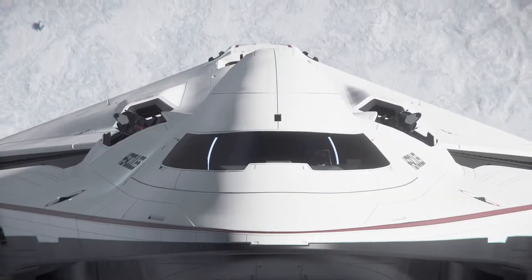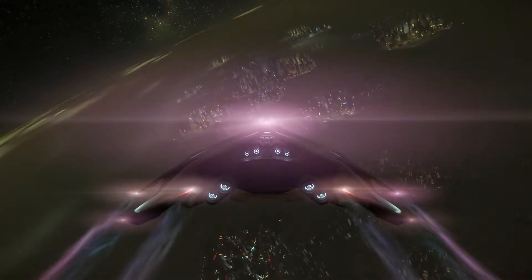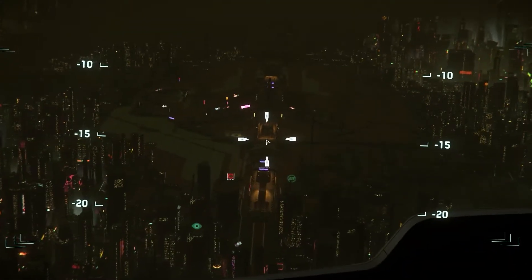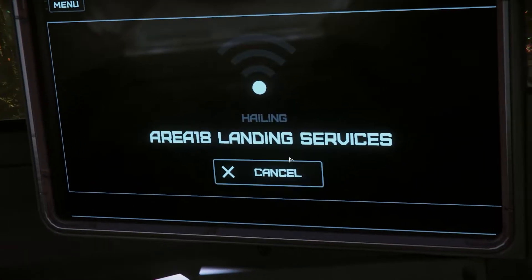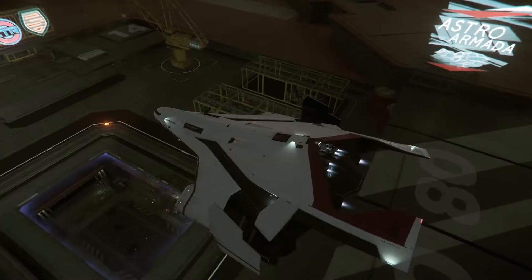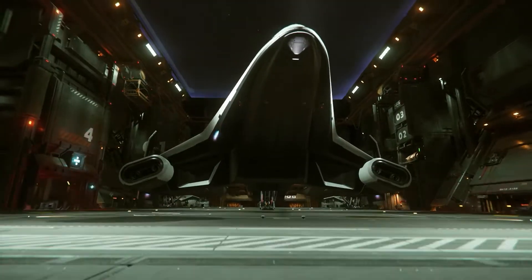I found this route online, which said to deliver my cargo here — Area 18. Look for the spaceport, call in a landing pad, and take your time making that landing. There is no rush. We do not want to lose that cargo. Some of these are tight fits.